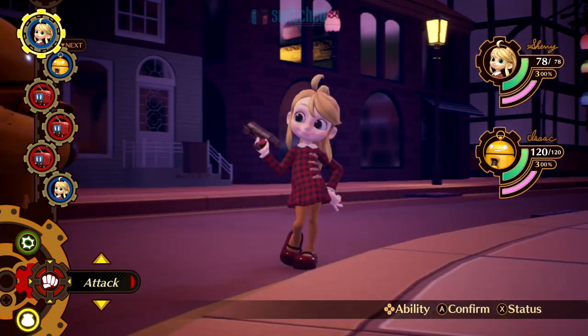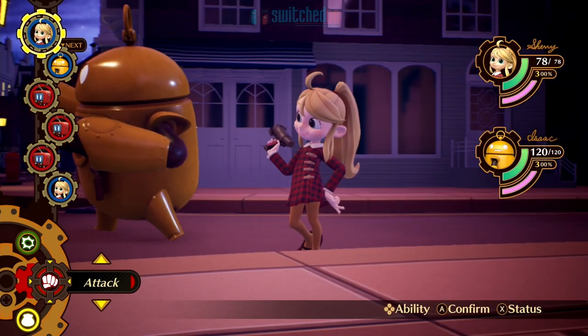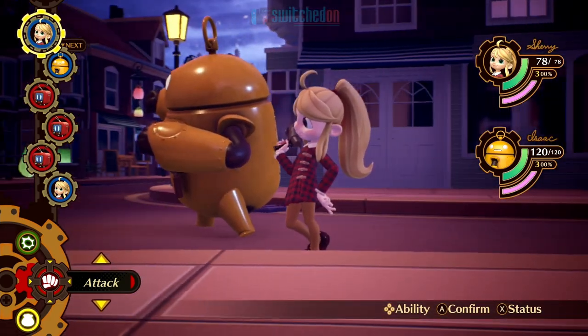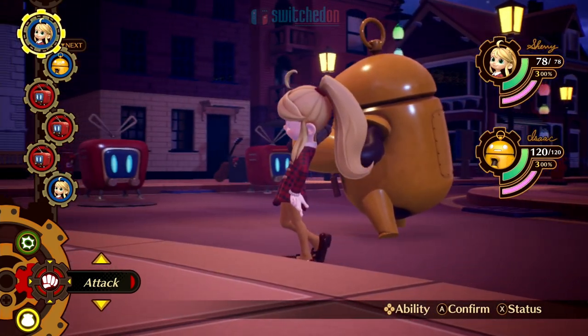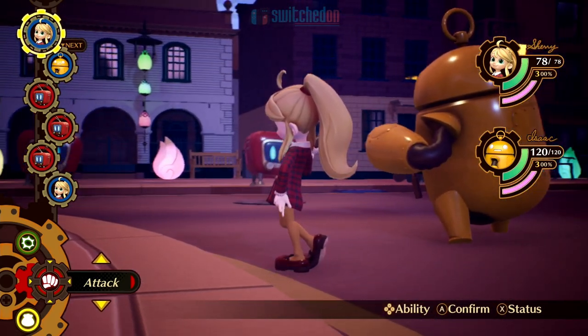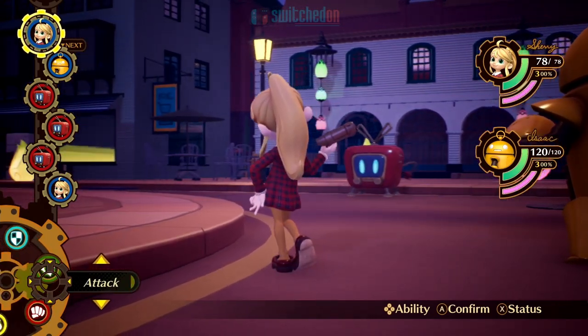So we've got Sherry, Isaac, and then three attacks by the enemy. A lot of the enemies in this game take on forms of real-life objects — these look like possessed televisions that we have to take down. Bottom left corner is our attacking menu. At the moment all we can do is defend, use a skill, attack, or use an item. There's another item yet to unlock there.